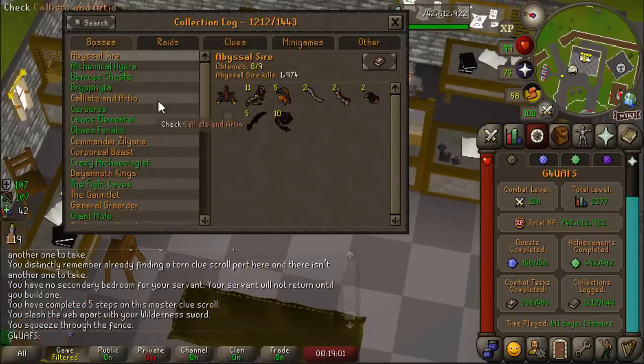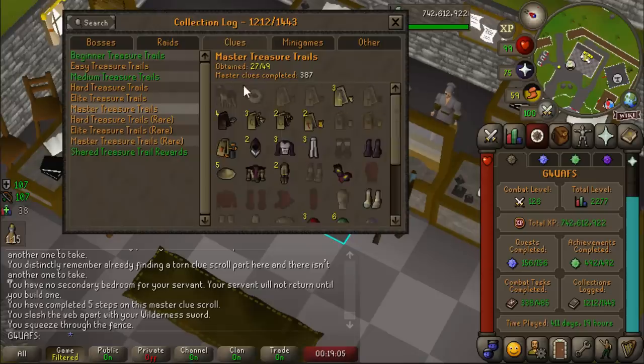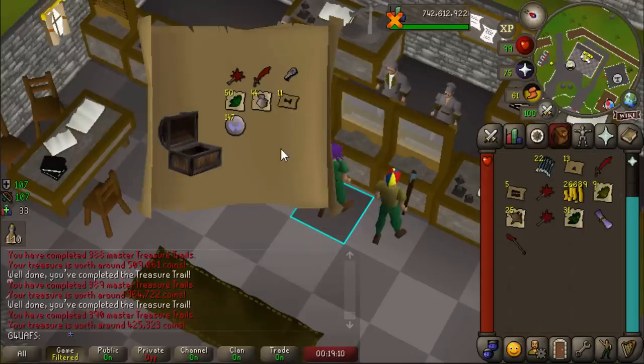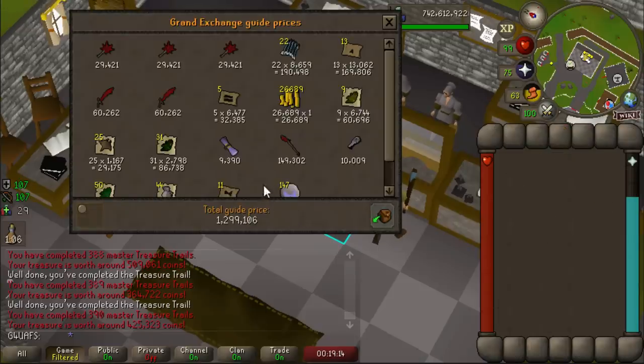We have three Master Clues to go, and we are at 387 opened, 27 out of 49. I think we're gonna get the Bloodhound right now. Honestly, I don't think it's that big of a deal - just get the Bloodhound. Never mind. But we did make about 1.3 mil, which was okay.